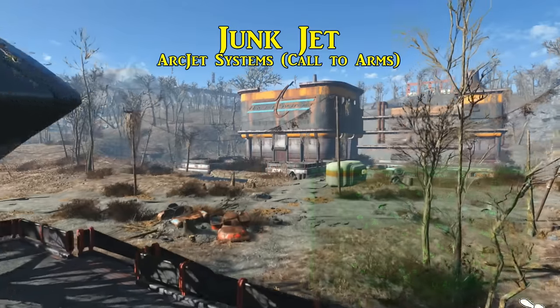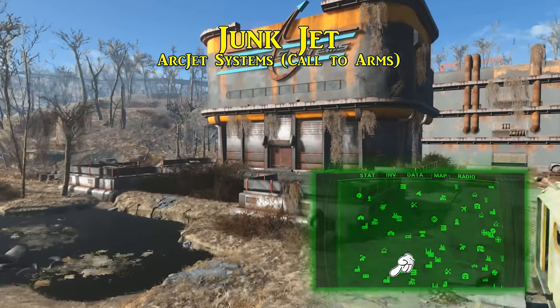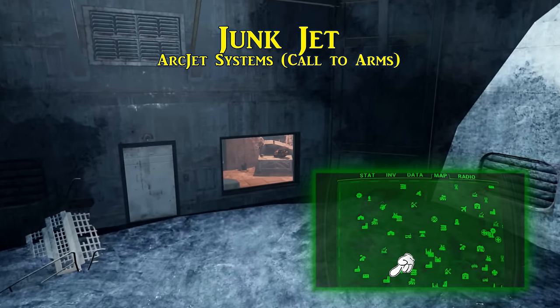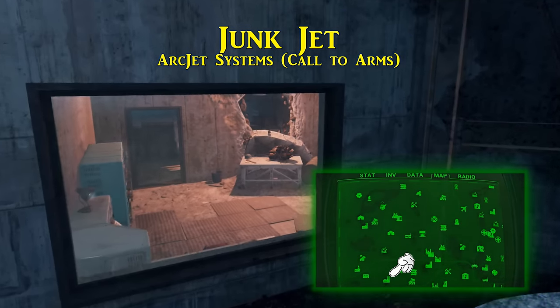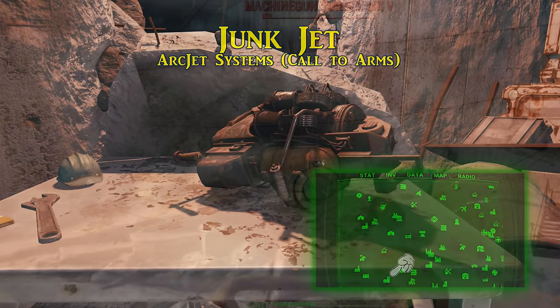For that explicit limited number I mentioned, there are two possible places to get the junk jet, but only one is guaranteed. You can get one in an encounter with the Manta Man. As for the permanent location, it is found in Arcjet Systems. Under normal circumstances, this is accessible during the Brotherhood of Steel quest, Call to Arms, which can be started at the Cambridge Police Station. Follow this quest until you find a rocket testing area — you will find the junk jet on a small table next to a holotape. The junk jet comes pre-constructed and moddable.